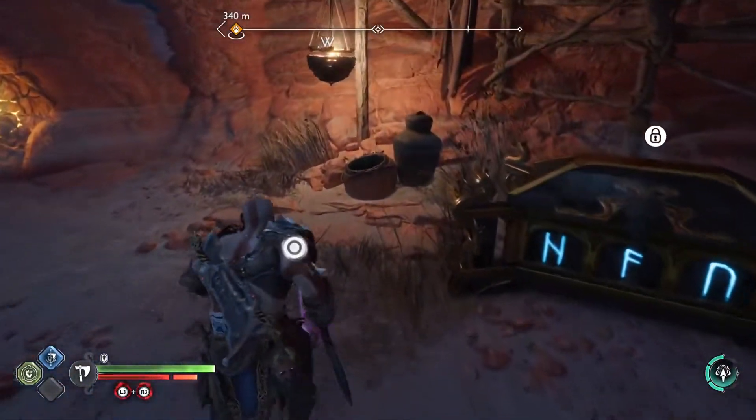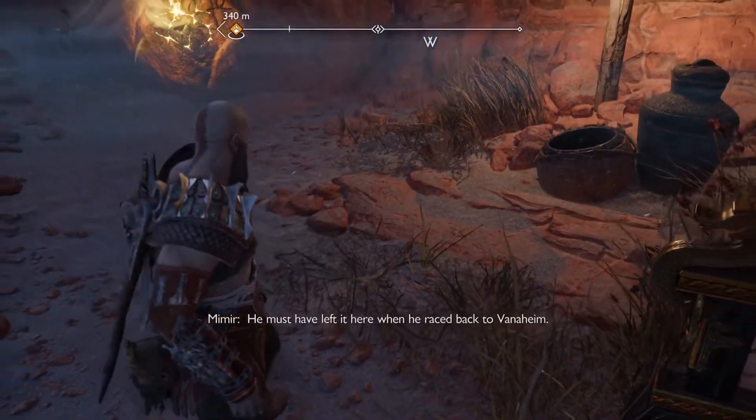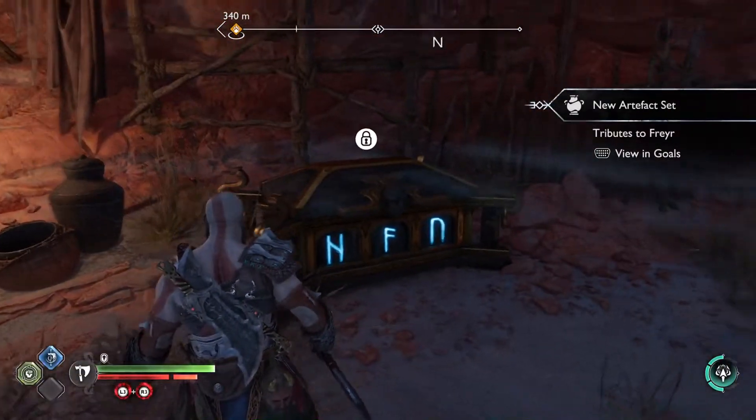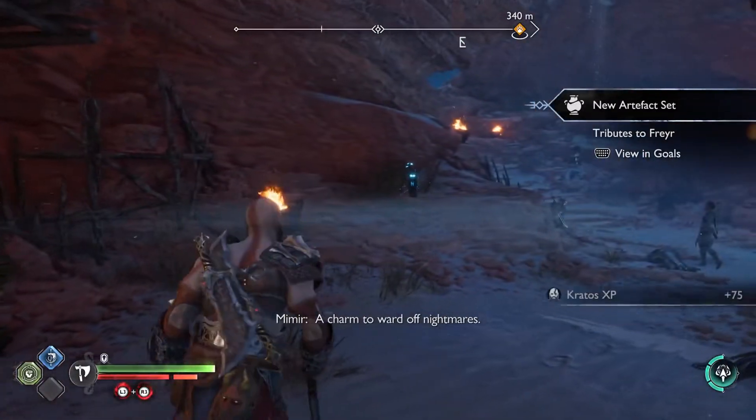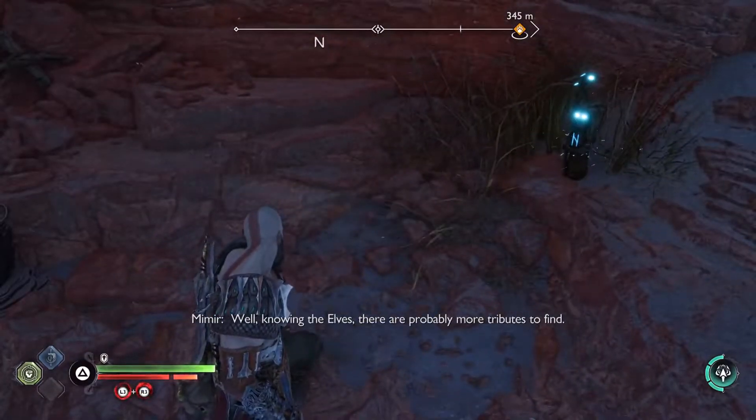Another one of these chests - a tribute to Freyr made by the elves. He must have left it here when he raced back to Vanaheim. What is this? A charm to ward off nightmares - in this case, Freyr's. Well, knowing the elves, there are probably more tributes to find.